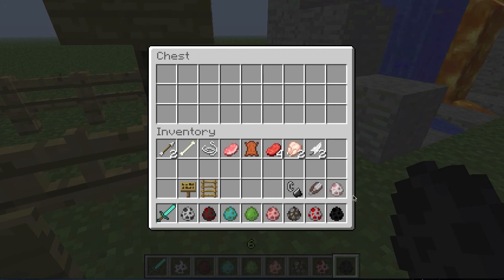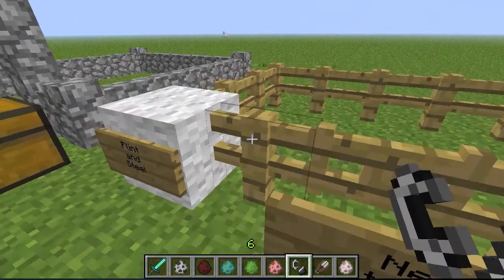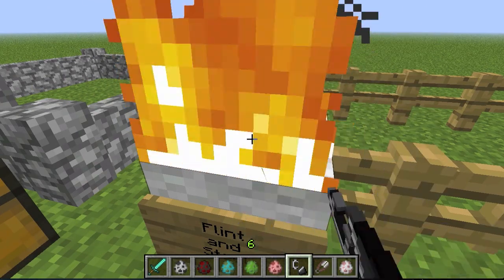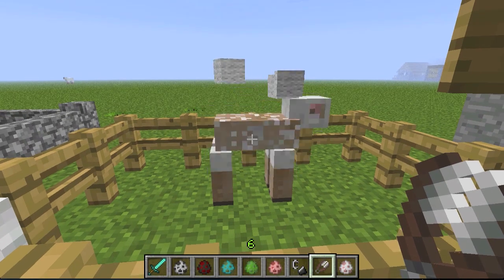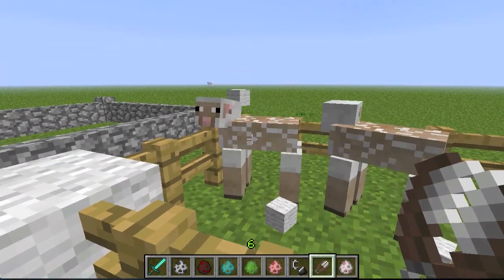We also have new sounds for flint and steel and shears. For flint and steel you can hear a click — it's not too bad. The shears sound like a pair of scissors.